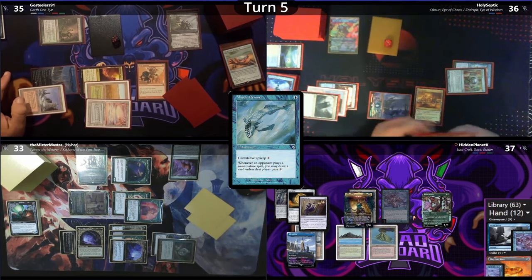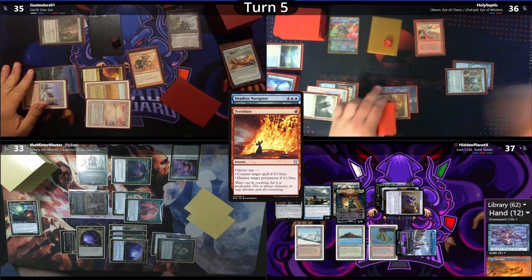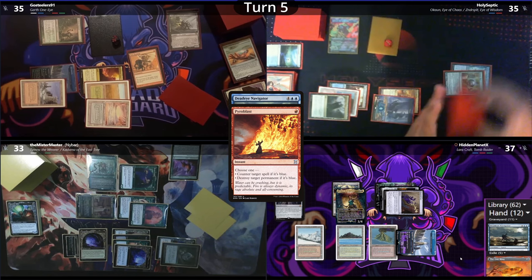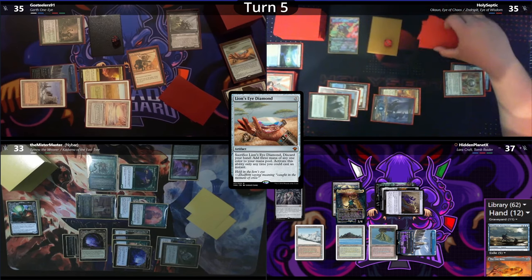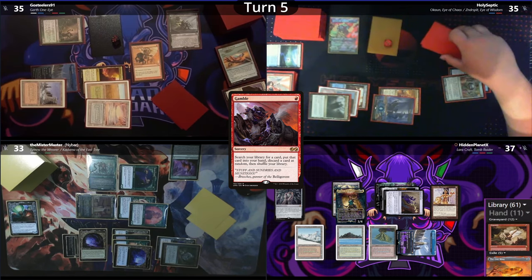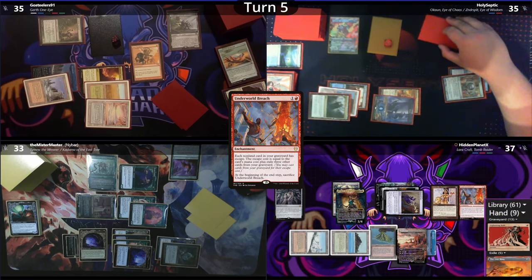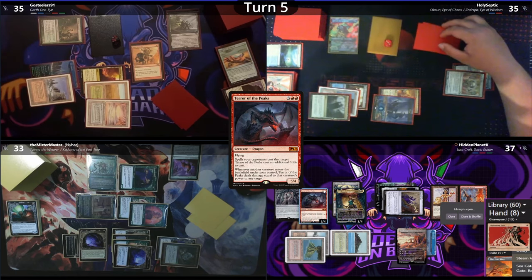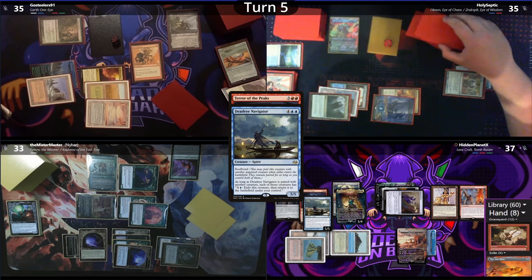Hidden untaps and lets his fish go. He recasts his Deadeye, to which Septic casts a Pyroblast to take the Spirit out. Hidden then casts a Lion's Eye Diamond and uses the floating Red to cast a Gamble. He finds a card but randomly discards a Lightning Bolt. Following that up with a Deserted Temple as land and then an Underworld Breach, he gambles for Brain Freeze, but instead grabs a Terror of the Peaks and recasts his Deadeye Navigator to infinitely flicker, shooting the whole table down and winning the game.